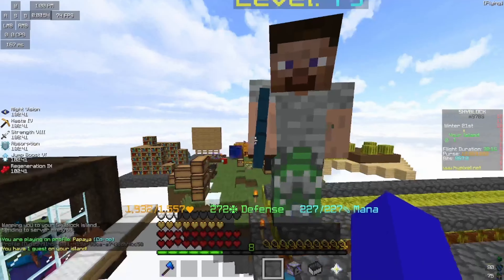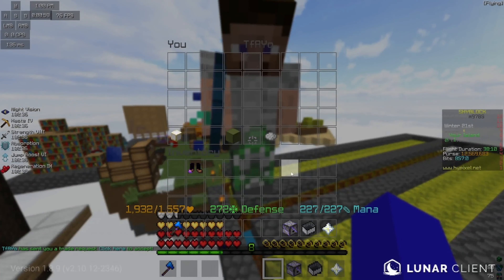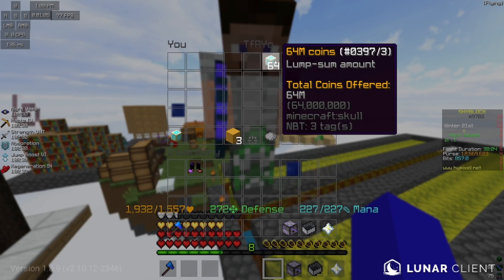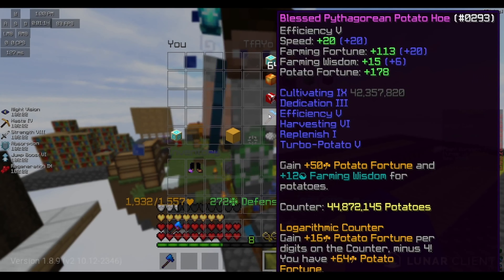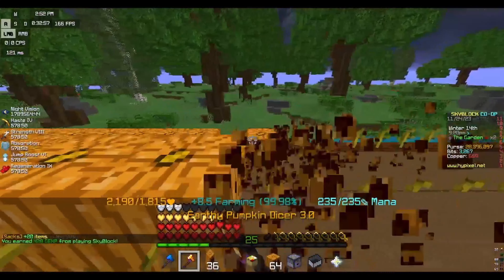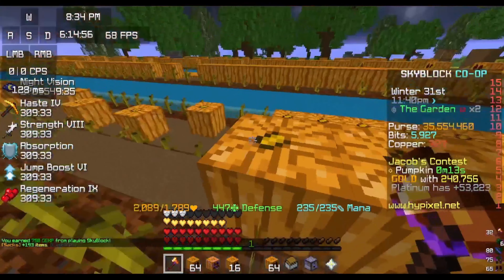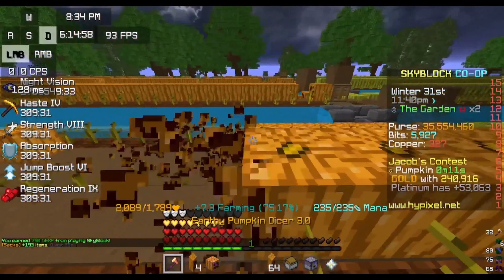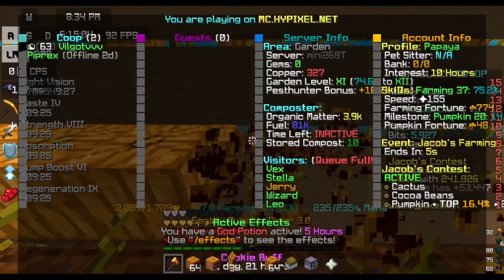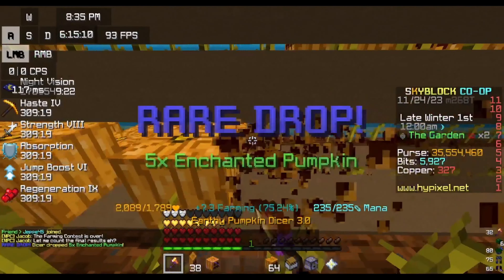This is both the saddest and most important thing of this series: my friend quit Skyblock and decided to give me around 100 to 150 million coins in items because he didn't want to play anymore. Just look at this stacked potato hoe — and with a potato hoe like that, I built a huge potato farm.